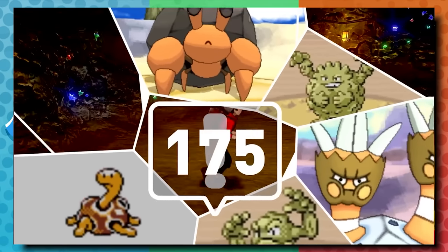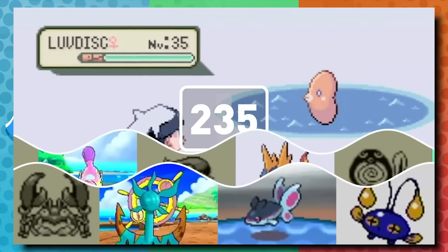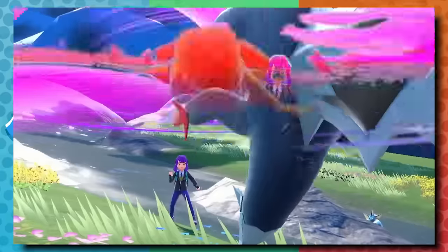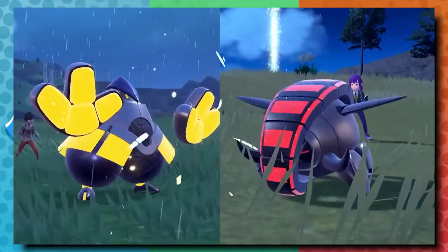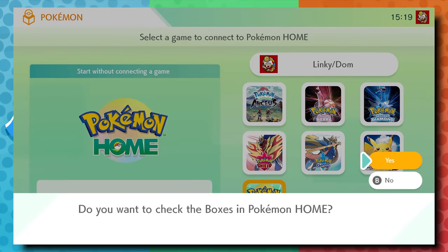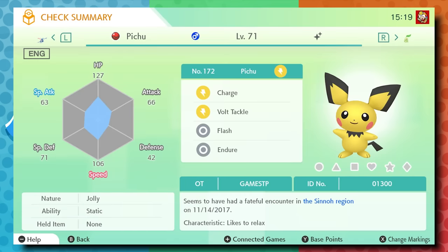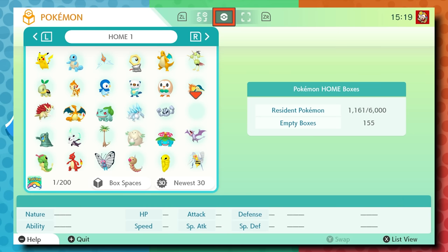This is the way it went every single generation. Whenever a new game comes out, it feels like we're waiting months to actually have compatibility to either bring our old Pokemon up to the newest games or transfer Pokemon between games in a generation. We were waiting for this with Brilliant Diamond and Shining Pearl and Legends Arceus to connect with Pokemon Home on the Switch and also with Pokemon Sword and Shield. Pokemon Home came out following Sword and Shield as the new solution to storing your Pokemon.